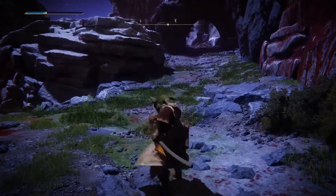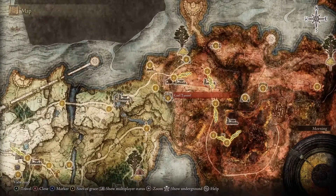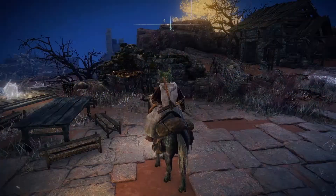Hey guys, Adam Hart here. To get the Moonvale Katana, go to Gale Tunnel, which will be an orange circle on your map if you haven't gone there already. We're going to be traveling from Rotview Balcony Site of Grace.